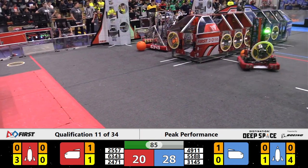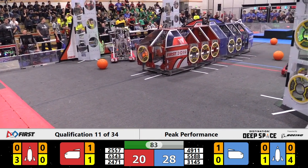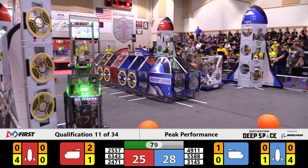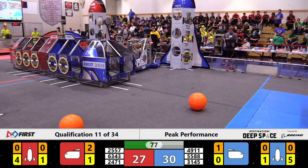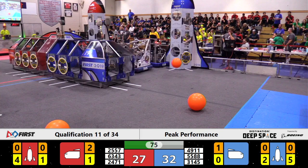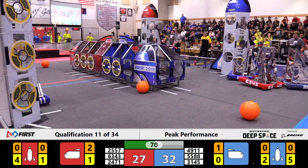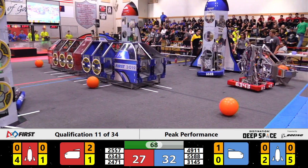That difference is mostly coming from hatch panels for the Blue Alliance. In the bottom right corner of the field, we've got two, four, and working on five — bingo. Hatch panels installed on that bottom right rocket for Blue, that last score coming from the Cyber Knights. The top right rocket isn't doing too shabby either, with six points worth of hatch panels installed on that one.